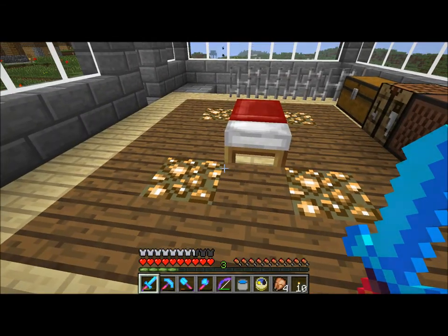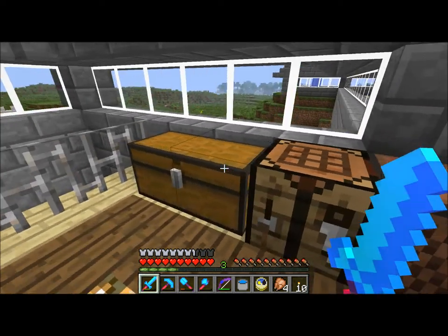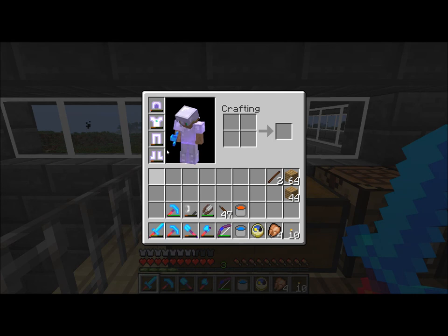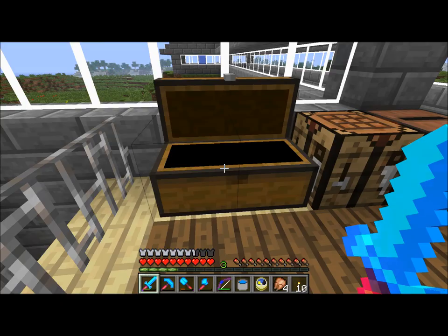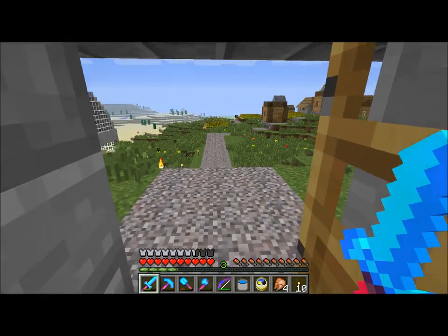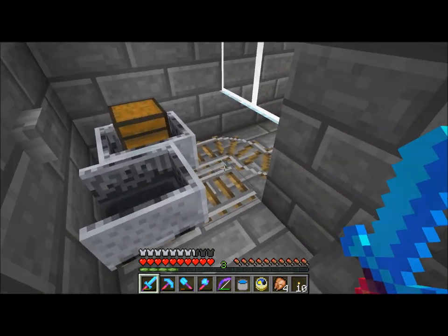Welcome back. I have a lot of new things to go over today — there's some endermen chilling outside, kind of freaking me out. First off, the biggest thing: I went and got some levels at the spider farm, which I've actually made better, and I'll go show you how I did that. I also got a silk touch pick, and I was so excited — the first thing I did was grab a stack of grass blocks, because I'm going to want those eventually.